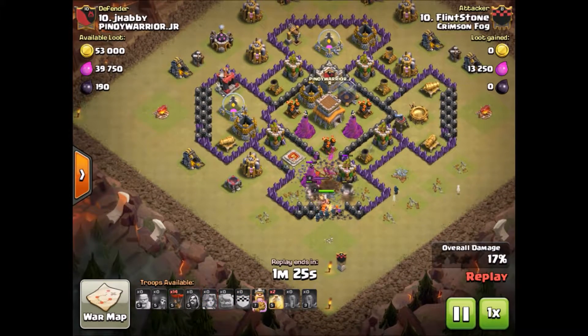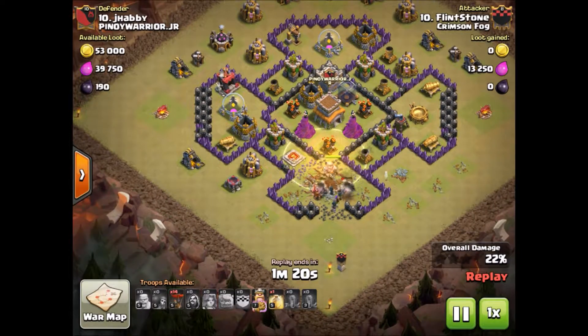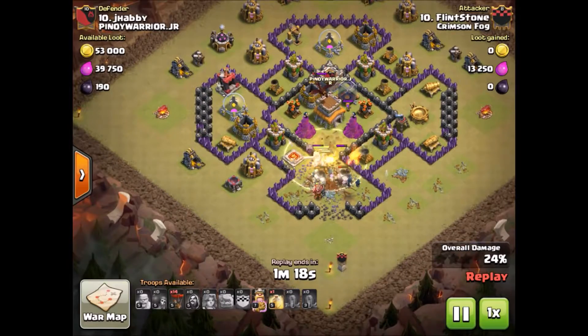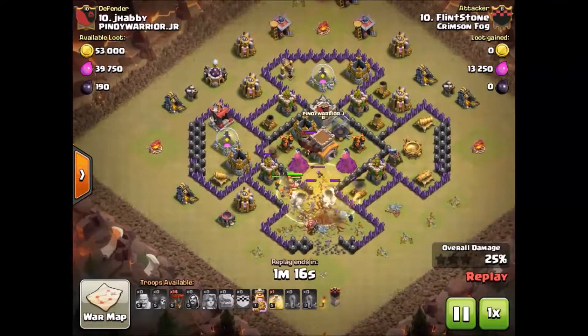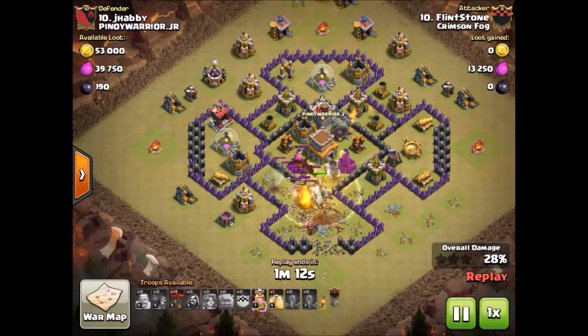Max Valk is coming out of the clan castle and he's got 3 of his own Valkyries. He'll spell down as a Max Dragon comes out of the enemy clan castle. The wizards are going to get that taken care of.